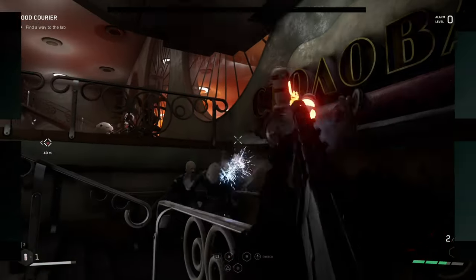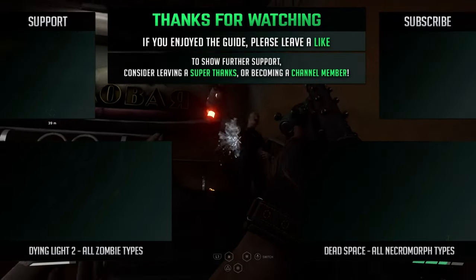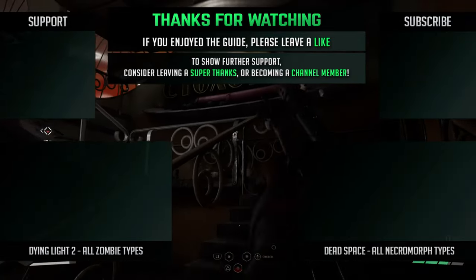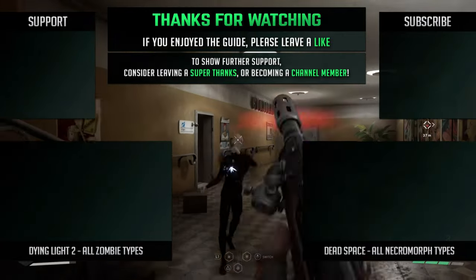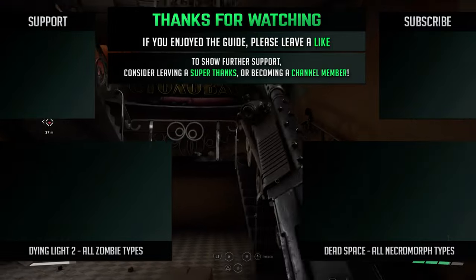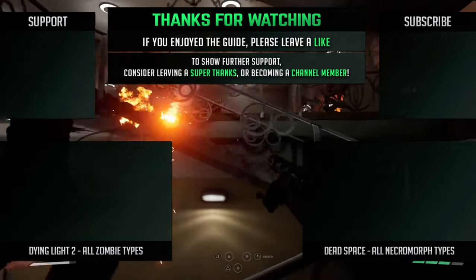So those are all the main enemy types and bosses you can expect to run into and fight over the course of Atomic Heart's campaign. Thanks for watching folks, hope you enjoyed the guide — give me a thumbs up if you did and be sure to subscribe and check out more content on my channel if you want to see other videos just like this. Take it easy and I'll be seeing you in the next one.